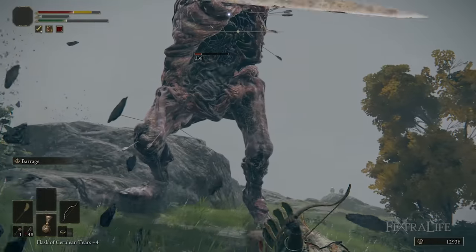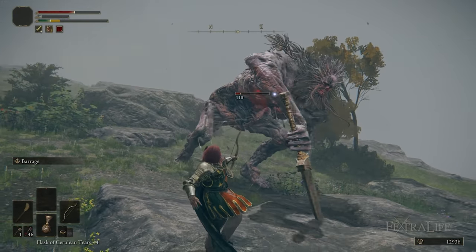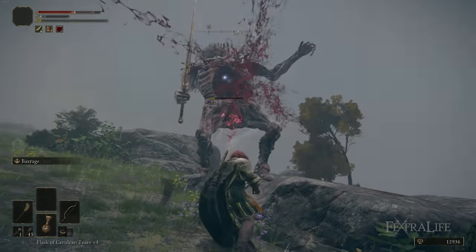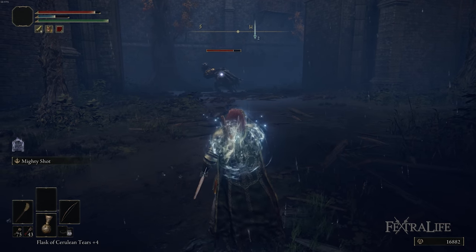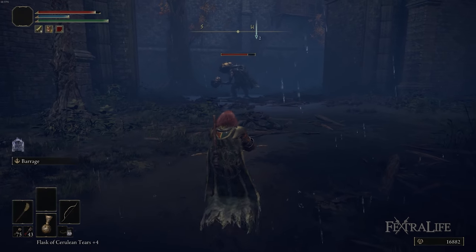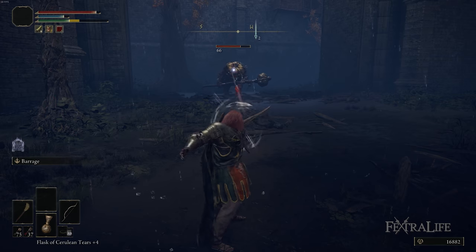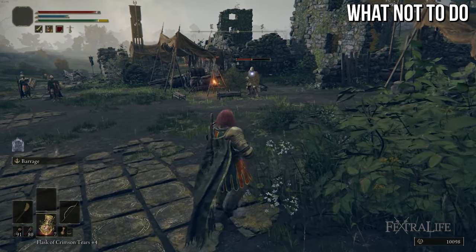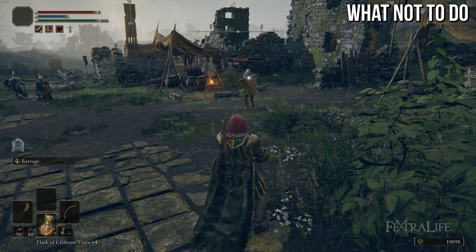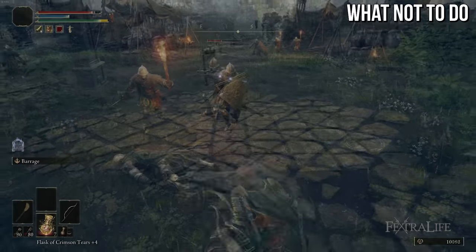You're going to use the shortbow probably 60 to 70% of the time. You're going to engage enemies with the longbow, and once they come at you — if it's a tough enemy — switch immediately to the shortbow. The shortbow is exceptional at firing quickly. You should never, ever stand there and just shoot your bow unless you're picking off a lone enemy at range who's never going to reach you. That's probably the only scenario.